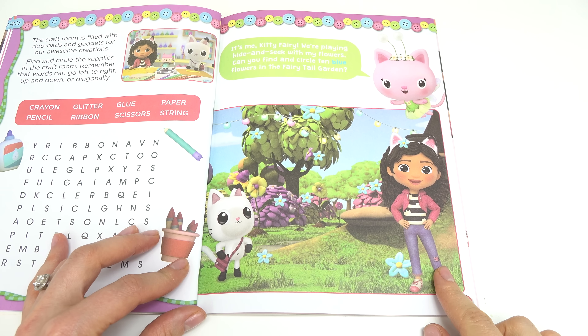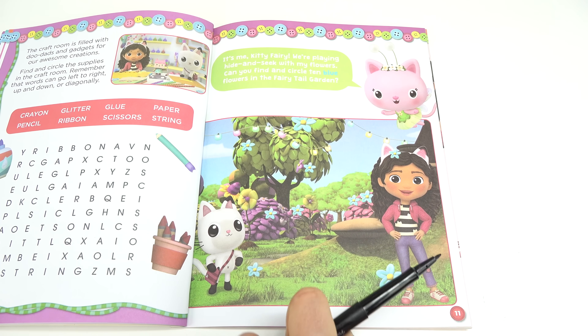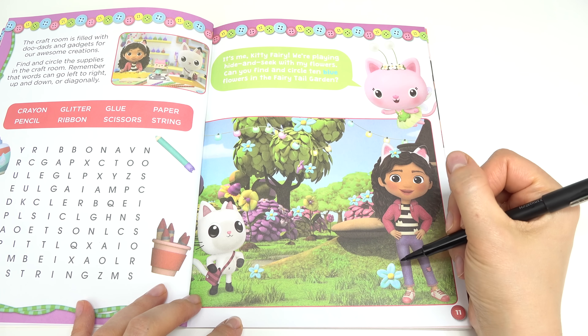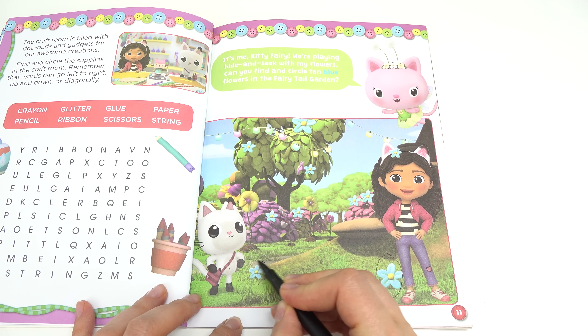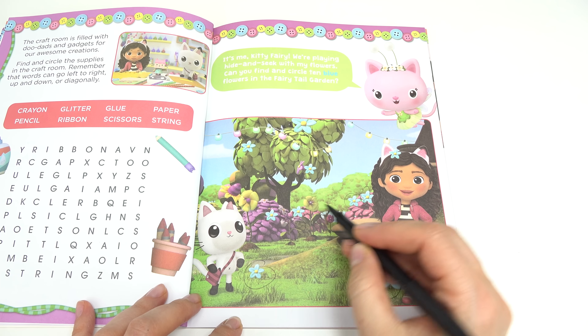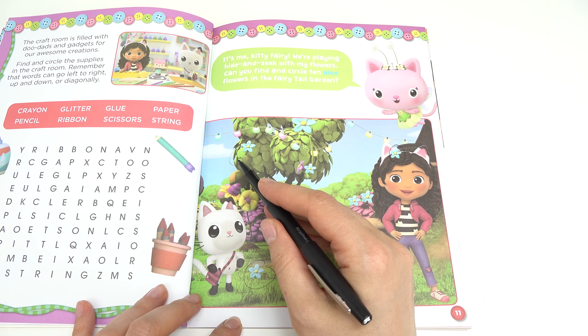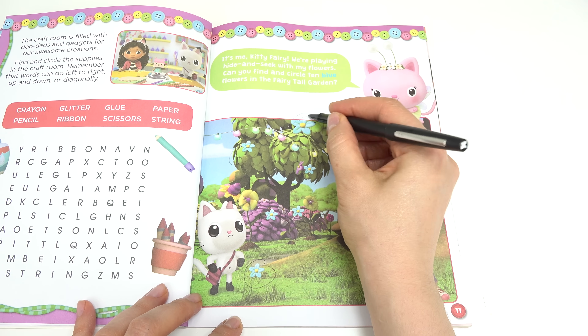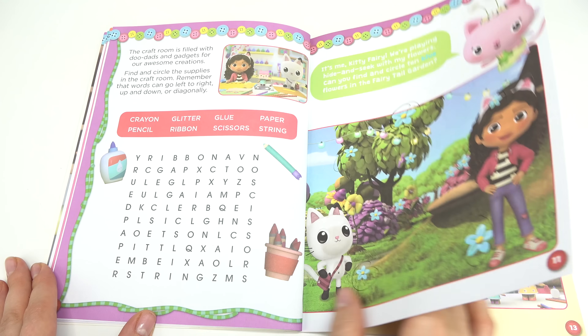Hey, kitty fairy — looks like they're playing hide and seek. Can we find and circle 10 blue flowers? This is going to be fun. I'm going to start with the biggest one right here. One, two, three, four, five, six, seven's on top of Gabby's — so nine and ten. We found all the flowers! Thanks, Gabby.